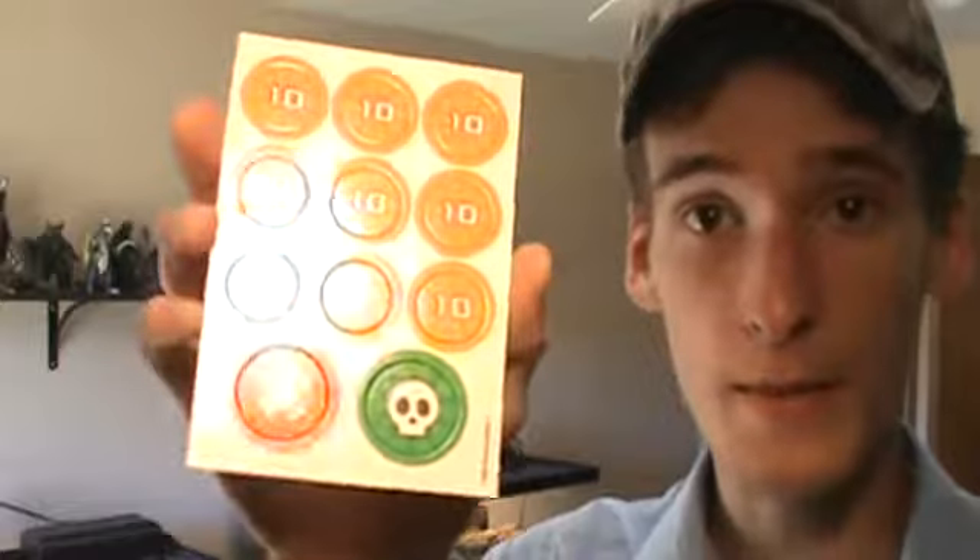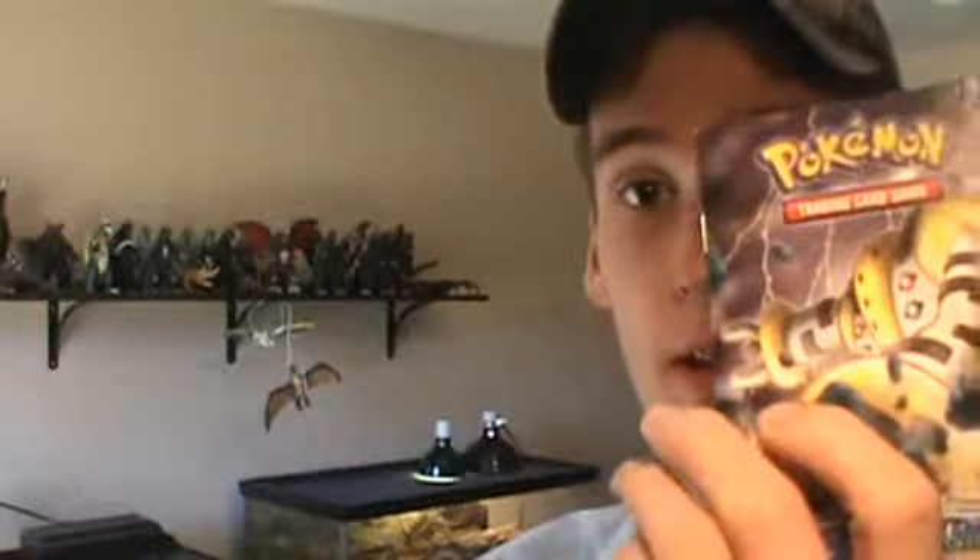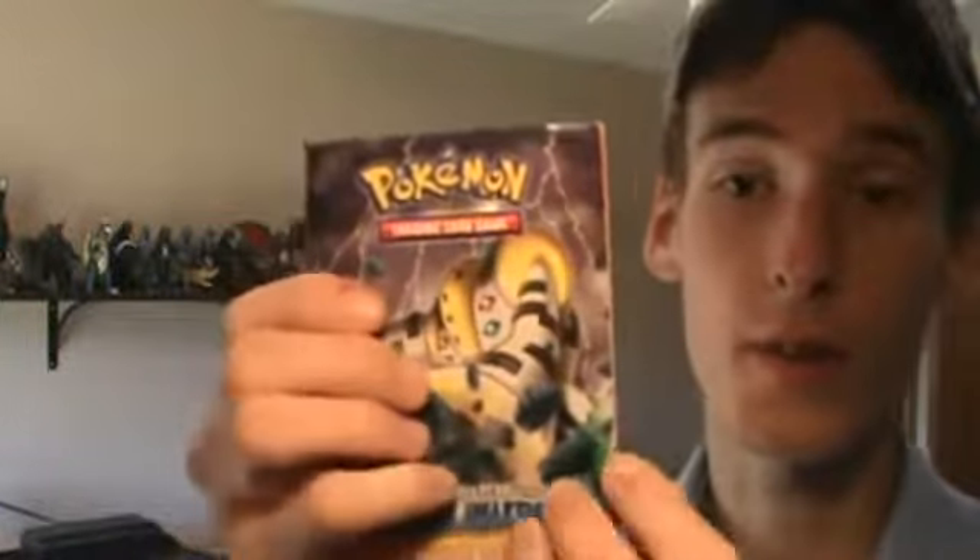I'm sure you remember this part from the other theme deck — you got the damage counters and the poison burn markers, you've also got the rule book here on the front, and all that good stuff. Then you got the card list on the back with the set list from Legends Awaken and several other Diamond and Pearl sets back there as well. And then you also got the playing mat, which is pretty much the same, except it's got the Bombardment little logo on the front there.